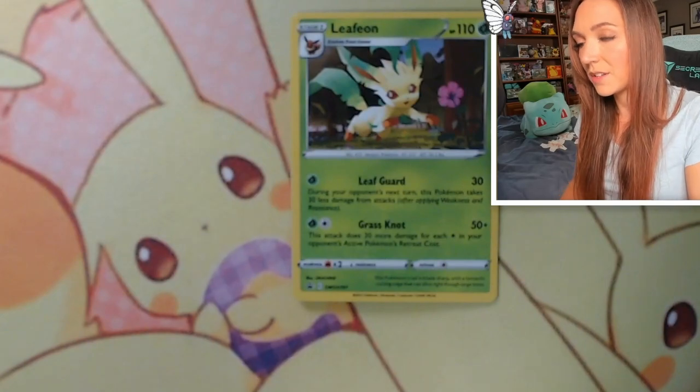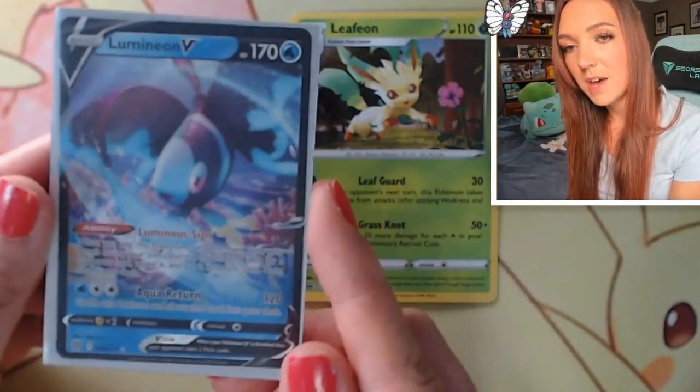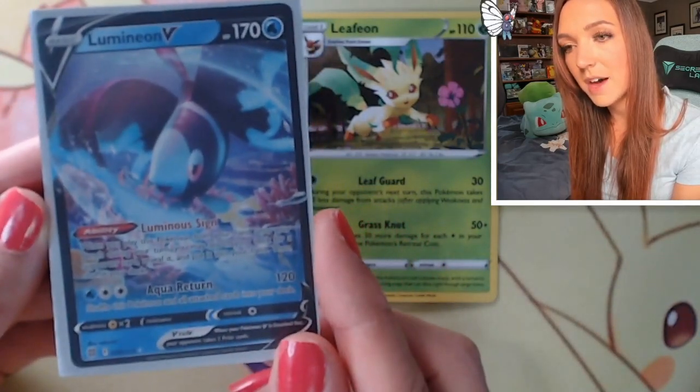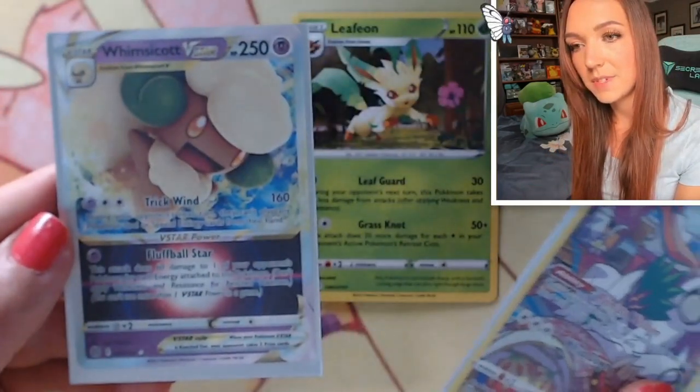I'm still really happy with these pulls - there's definitely some common and uncommon cards I'm able to add to my binder. From the Leafeon pack, our hit was that Lumineon V. Out of the Glaceon box we got the Oranguru as well as that Whimsicott V-Star. So Glaceon definitely pulled through as far as the three pack blisters. If you have opened some of these let me know what your hits were and which one you were more successful with. Thank you so much for watching - I'll upload another video every week and I hope to see you next time. Look after yourself. Bye!